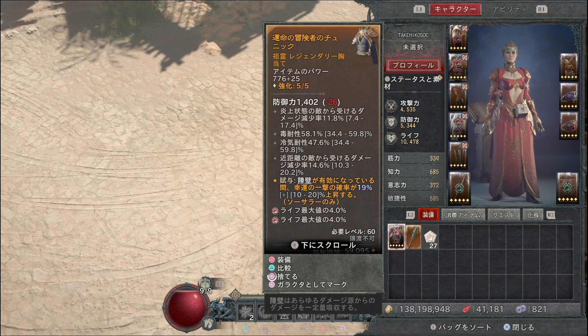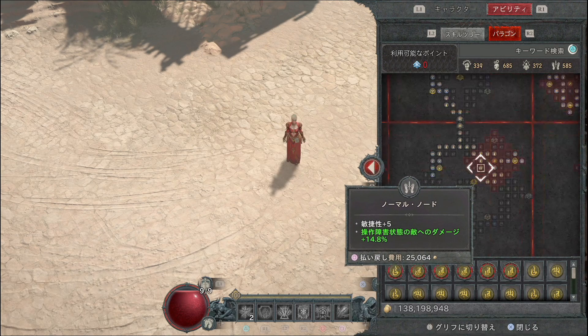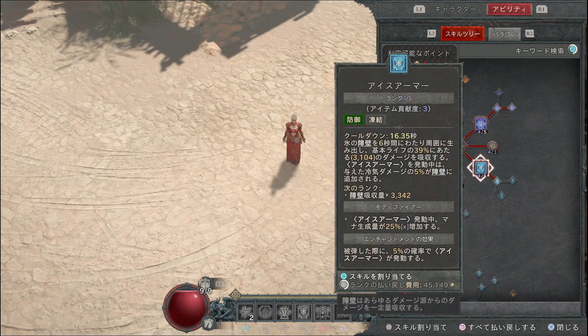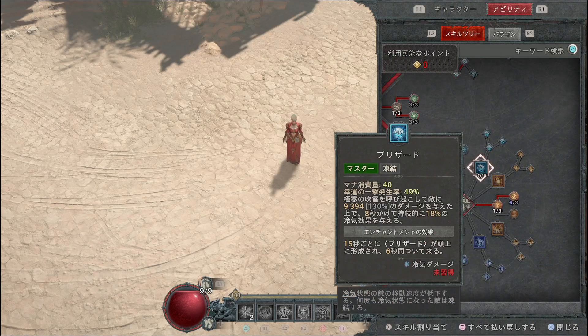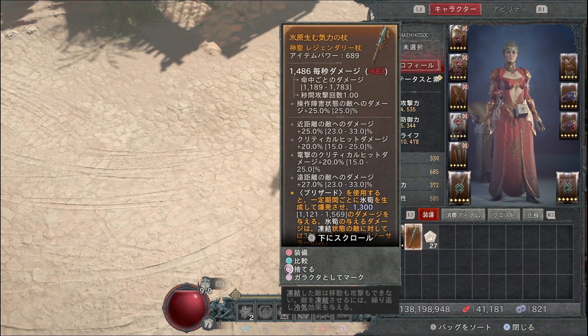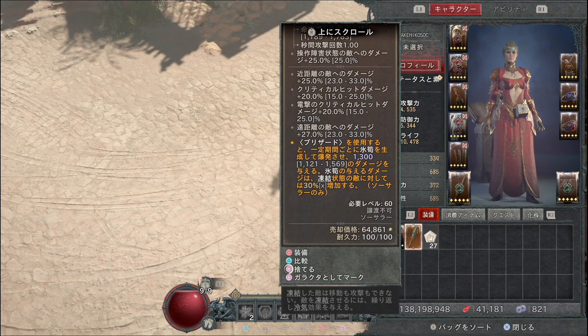永遠の装具が出るまでは障壁有効時に幸運の一撃発生確率が上がるものを入れておくとマナ不足があまり生じなくなります。序盤ライフが低い間はフロストノバの代わりにブリザードを入れ、ファイアーボルトの代わりにフレームシールドをエンチャントに入れると死ににくくなります。遠距離からブリザードで凍結させてアイスシャードを当てる構成にしてみてください。